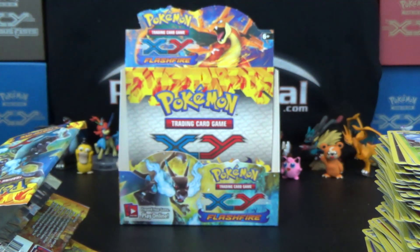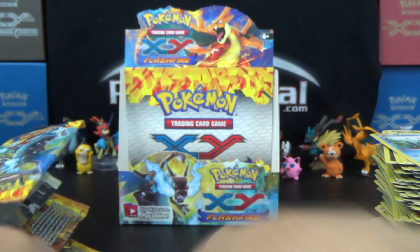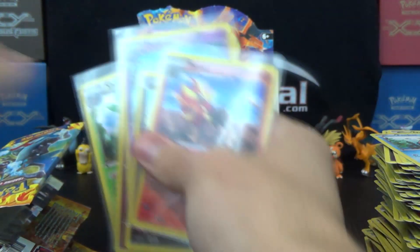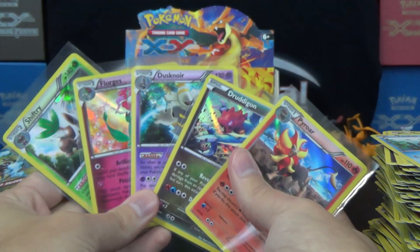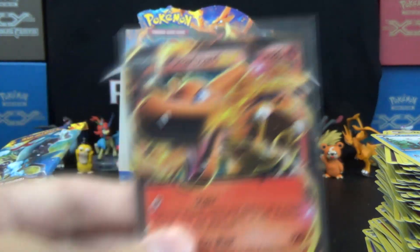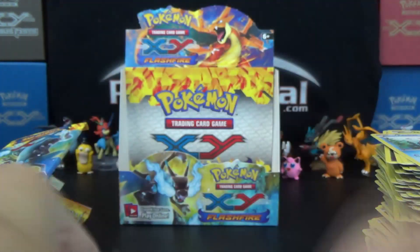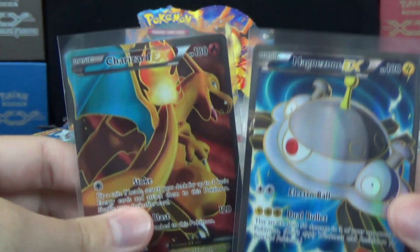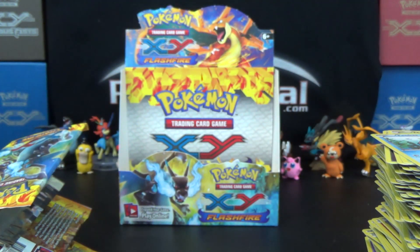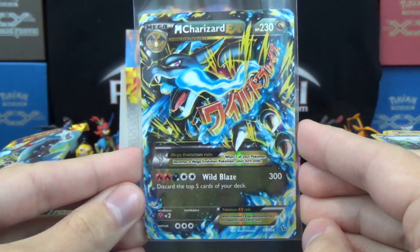So very weird that we end up with just ten hollows, since we had seven on the right side of the box. Maybe I messed up — if I did, let me know in the comments below. There you go — five hollows, one regular art non-Mega, two Megas, and two Full Arts. Definitely the cream of the crop has to be that Mega Charizard EX.